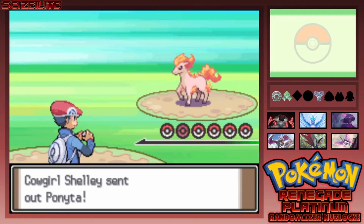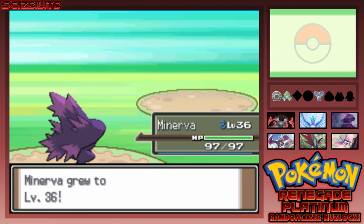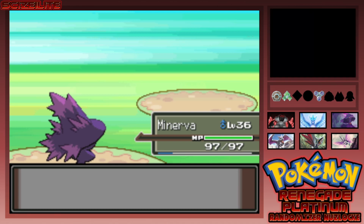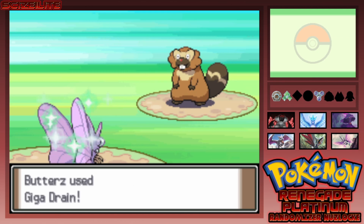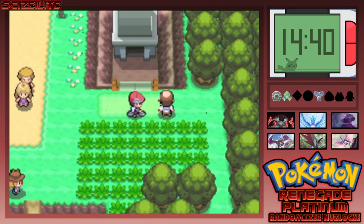Random trainer battle — Ponyta uses Shadow Ball, but we get a critical hit. Trying Giga Drain — boom, another crit! I'm getting so many crits today. Oh wait, I don't want to walk into that double battle. Let me head to the Lost Tower first — I'll come right back.